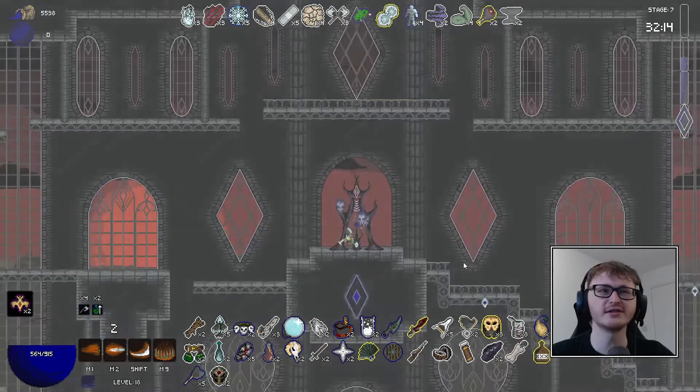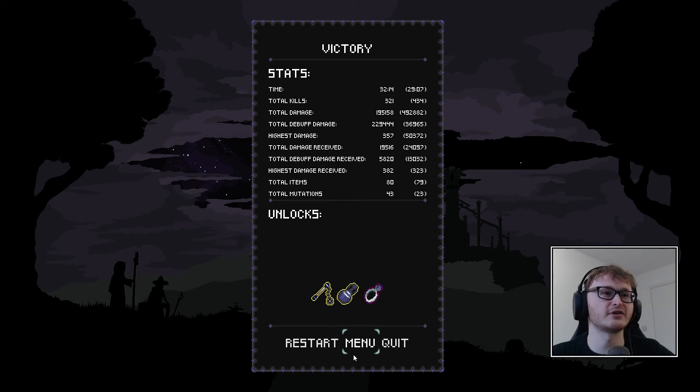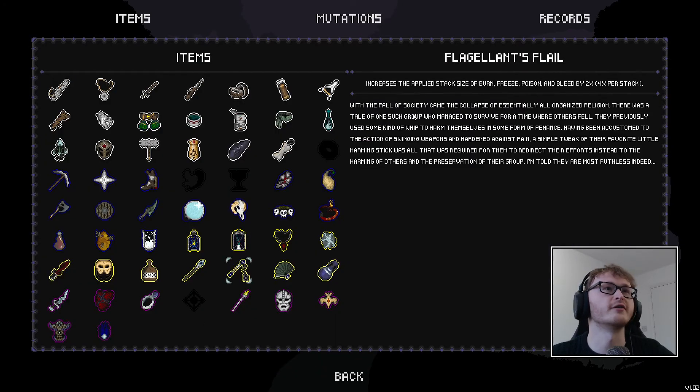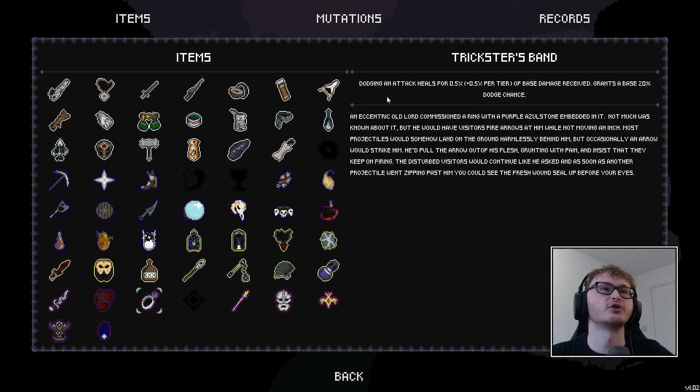Three unlocks - very very good, we'll have to try these out in the next run. Increasingly applied stack size of burn, freeze, poison - that sounds really good for a dot run. Reduces the rate of instability gain - that's pretty useful. And Trickster's Ban: dodging an attack heals - that would have been really good in this run for obvious reasons. But for now I'm AussieJTV signing off. Like, comment and subscribe if you enjoyed the video, and we'll see who we play next time.